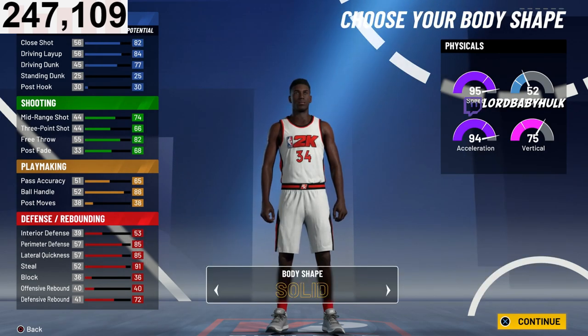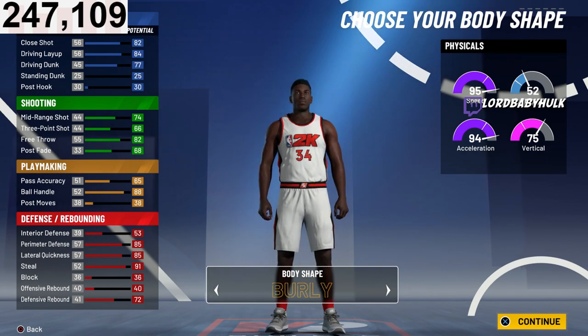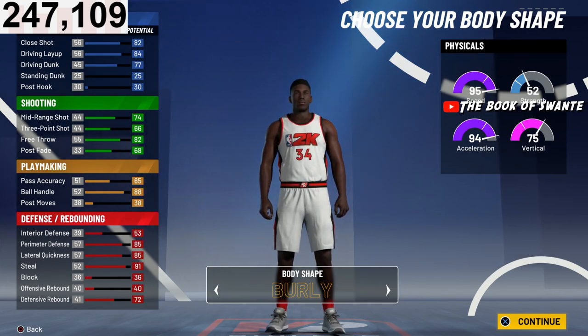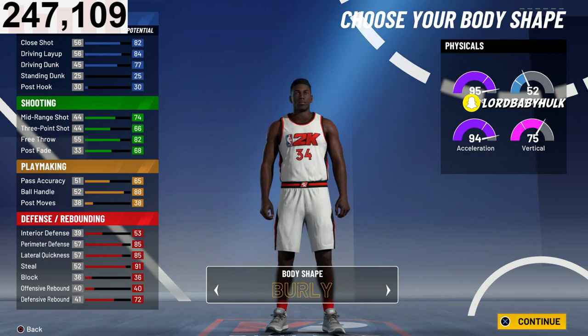You're going to want to make your guy Burly. You'll look bigger than the height I'm selecting, it's very intimidating, and you take up more space — just like a mascot. Going Slight doesn't help you slide through screens better. I personally like looking intimidating, so Burly is the move.